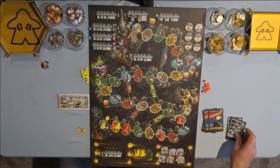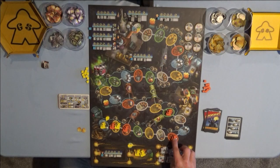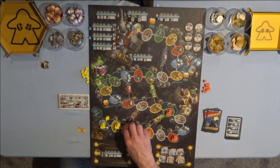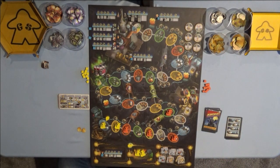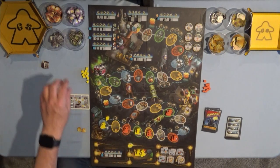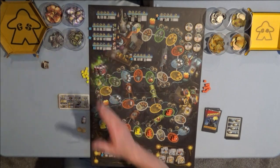Greg's turn again. Greg's first rat moves one space, second rat moves one space, third rat moves two spaces, and the fourth rat moves one space. He doesn't get to take any action — it's a B card, and most B cards don't have symbols. I get to go again. I'm going to move my first rat two spaces and collect the vinegar bottle, start building resources so I can build my rocket.